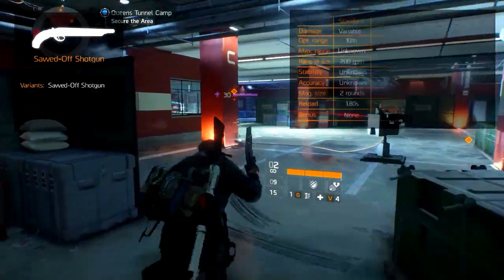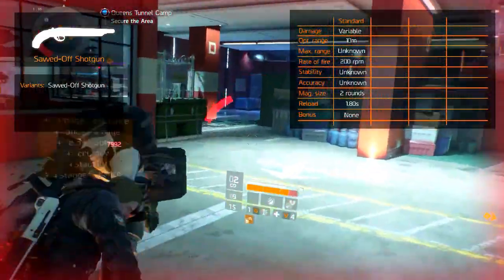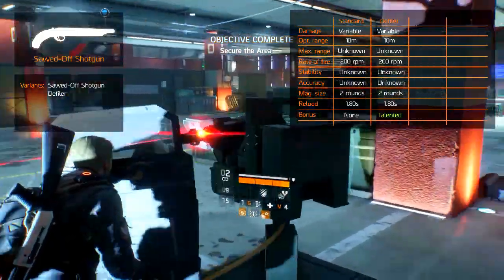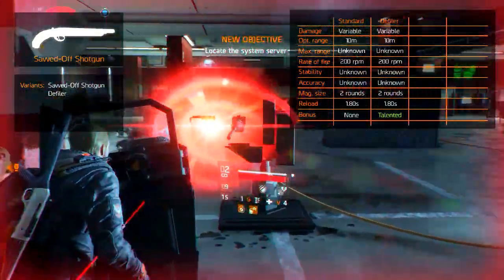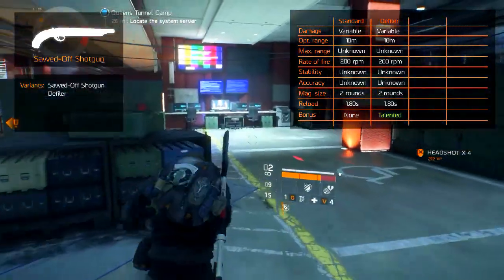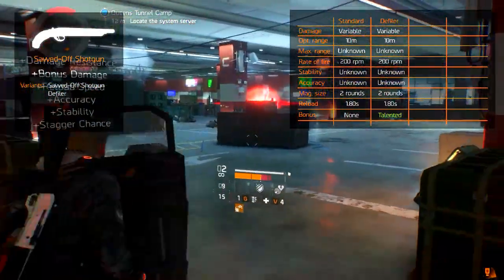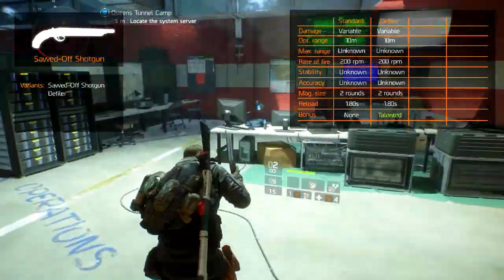There are two variants, including the standard. Next to the standard, there is the Defiler, which comes with the Season Pass. It is statistically similar, except for one fixed weapon talent, which is Talented. Talented increases skill power by a percentage after killing a target with the Defiler.